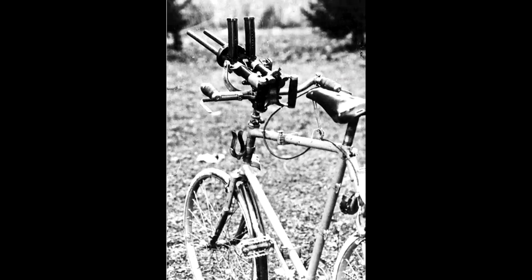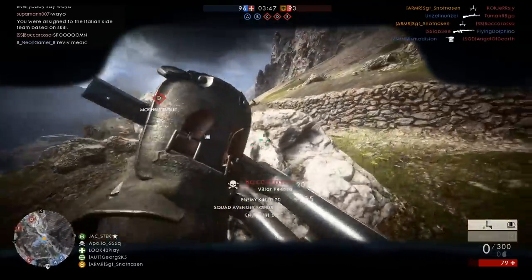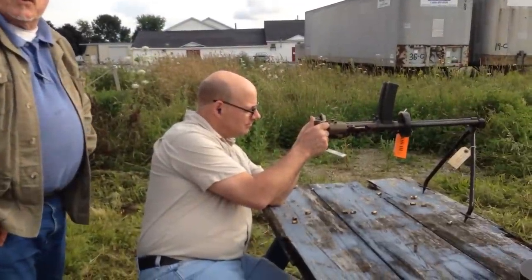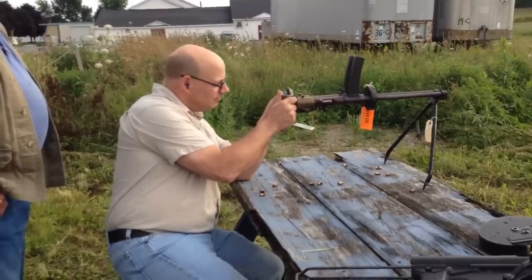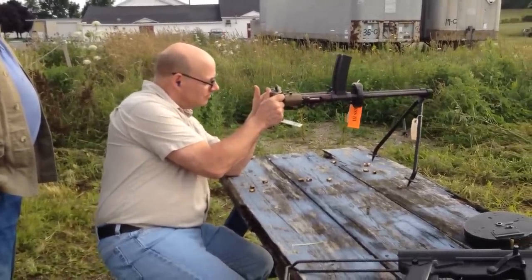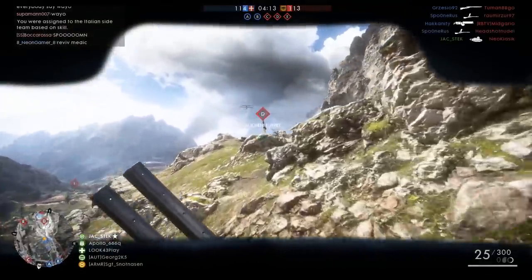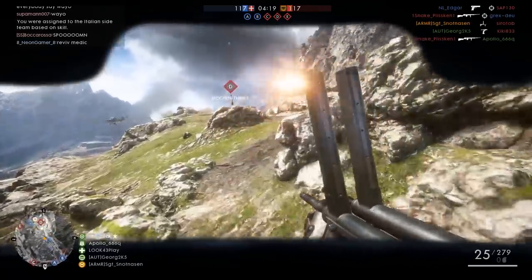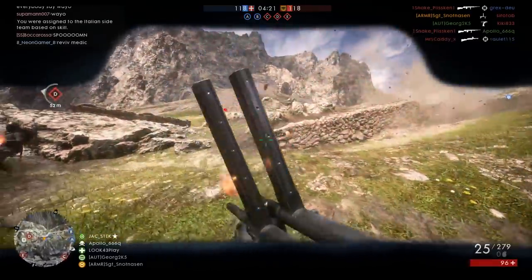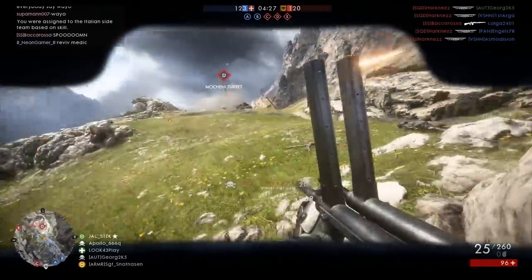The photo in the background shows the Villar Perosa mounted on a bicycle — maybe DICE could introduce a bicycle-mounted elite class, although I know that's not going to happen. I've included a short clip from Tony Joe Copper — the full video is in the description — showing how few similarities there are between the real-life version and the game version when it comes to firing the weapon. DICE have taken that gun and given it the Battlefield effect, so it's slightly different to how it would have been in real life. Of course, you didn't have the Villar Perosa Sentry as seen in the campaign, but the gun could have been used to shoot down planes in the First World War.